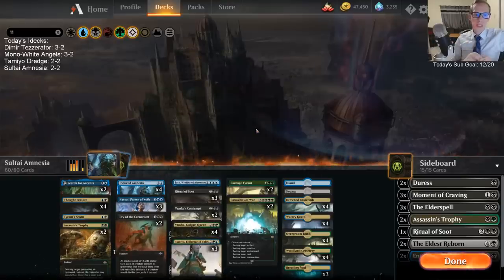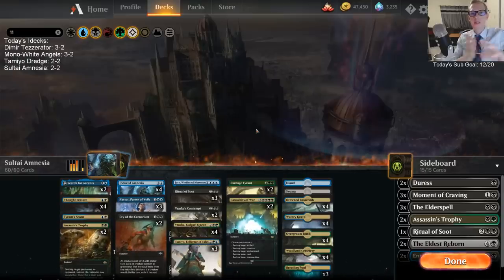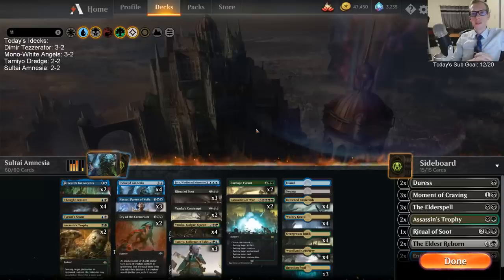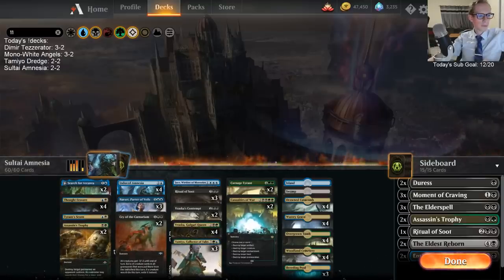If you're trying the deck out at home, you can try out some different cards and let me know how it goes. This deck was really sweet — Assassin's Trophy and Casualties of War were really really good, and with Tameyo that's pretty exciting. I was pleasantly surprised by the Carnage Tyrants, and Induced Amnesia with Golgari Queen was awesome. Pretty sweet deck! If you're watching on YouTube, hope you enjoyed it — please hit the like button and subscribe. That's it for Sultai Amnesia, thanks for watching!